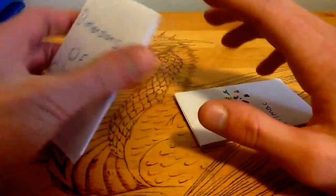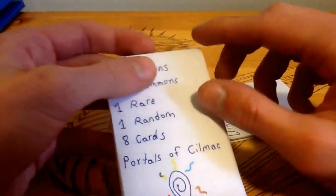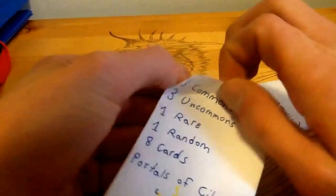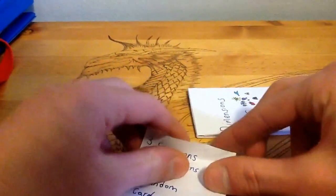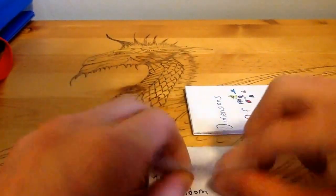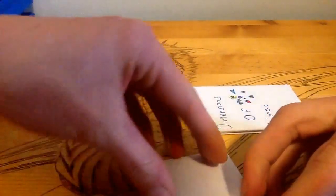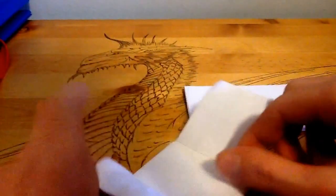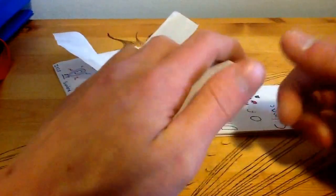I haven't actually opened one of these yet because I just put them together. It took me a long time just to make the pack, so I'm gonna open it from the back here so we don't see any cards. I'm gonna try to open it so that I can use it again. There we go. Now I'm just gonna take the cards out of the top. Alright, completely randomized — I have no idea what's inside these.